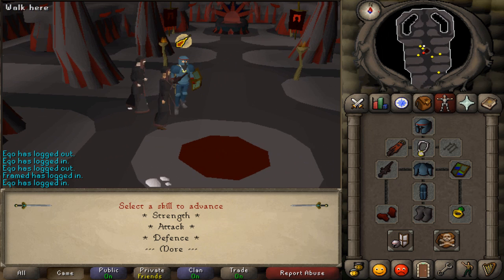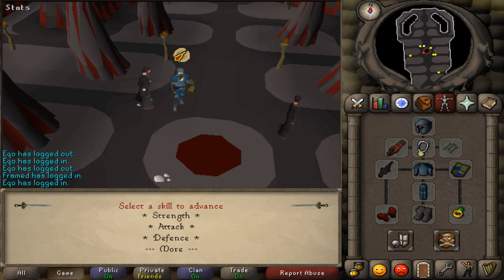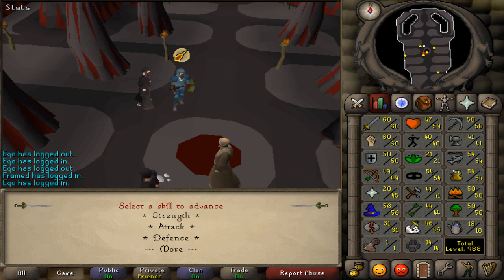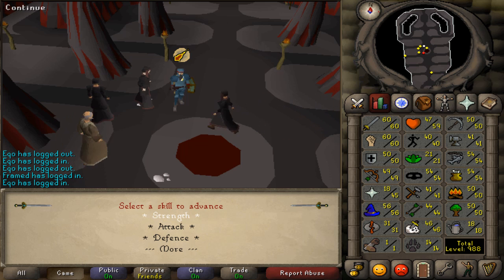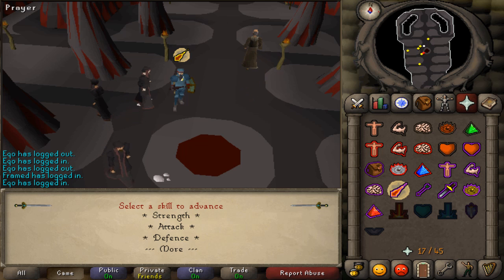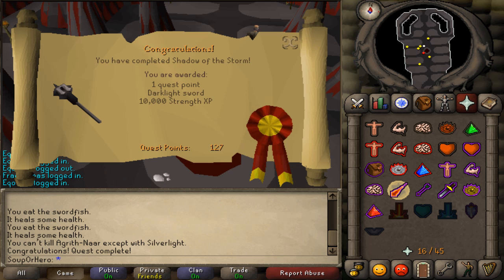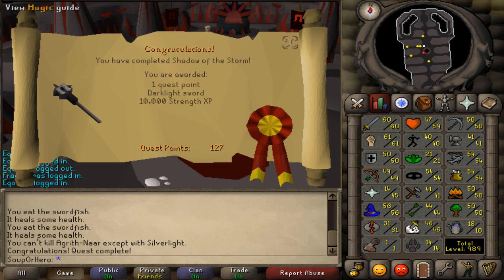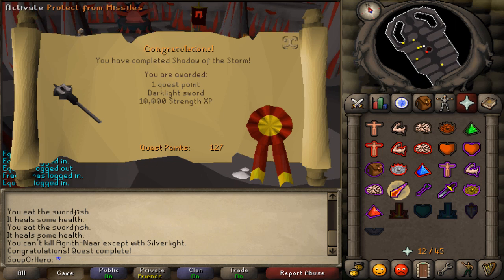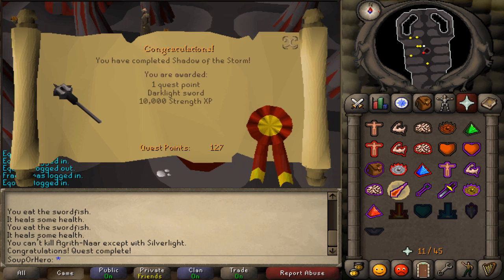Now you get to pick some skills for your reward. I'm gonna pick Strength. You get 10,000 Strength XP — and that leveled me up! Anyway, thanks for watching guys, quest over and peace.